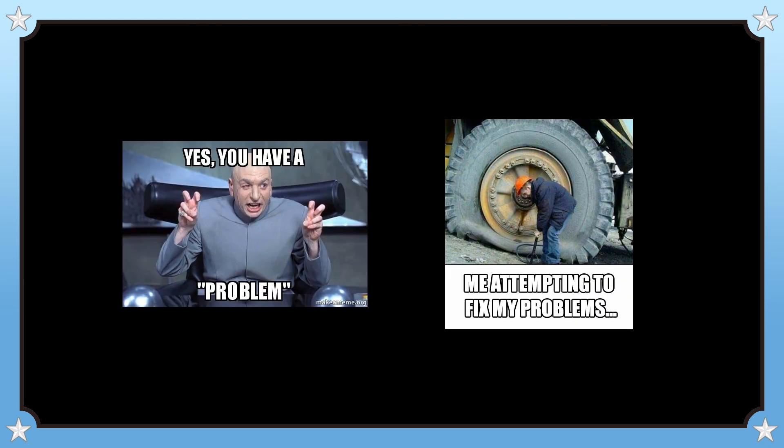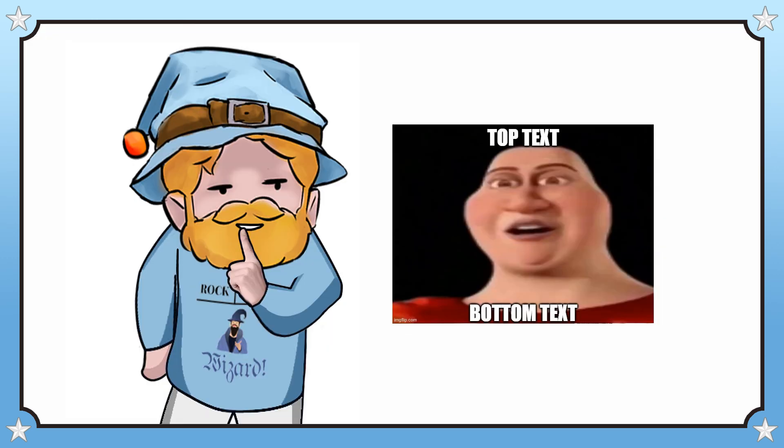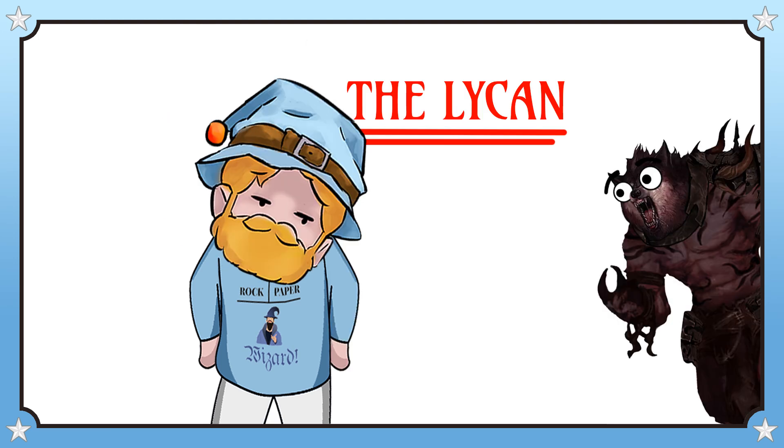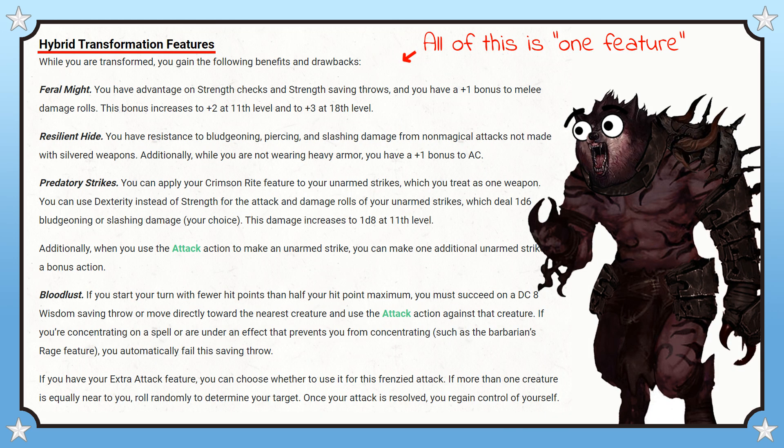So now that we know the problems, what have I done to fix it? Well, clearly this mechanical setup wasn't working, so I looked for a template that could serve as my guide, and my eye was immediately drawn to the strongest subclass Matt's Blood Hunter had, which was the Lycan. At the core of the Lycan subclass is a powerful combat transformation that lasts for one hour, comes back on a short or long rest, and many of its other subclass features tie into it.